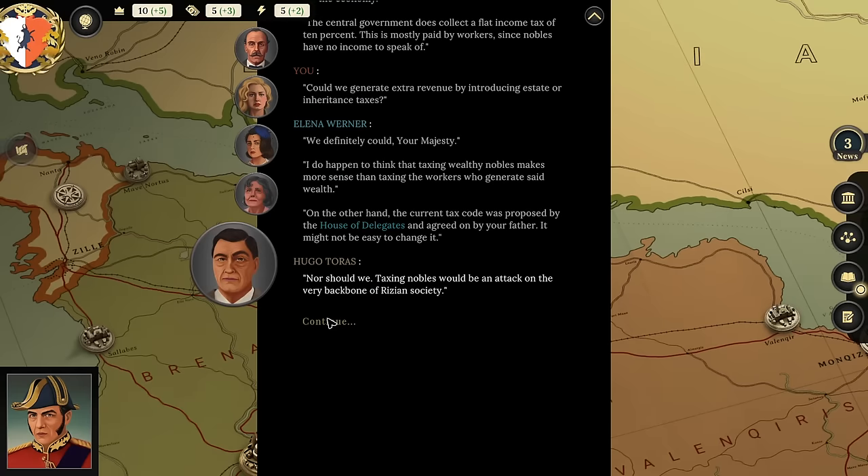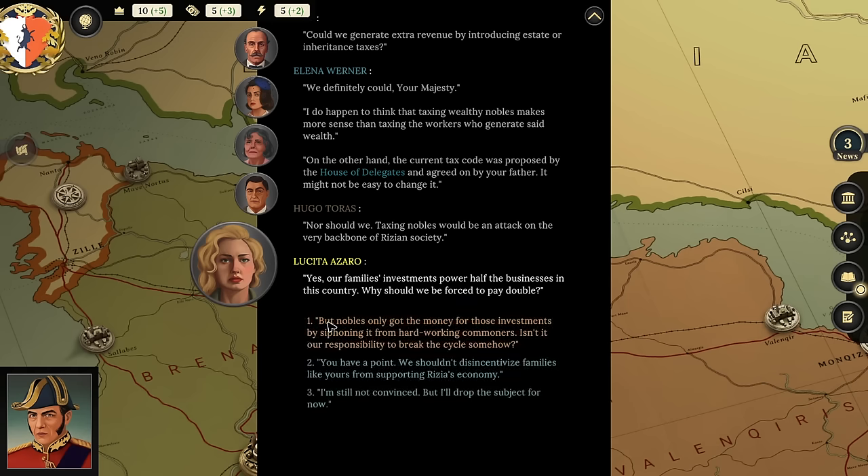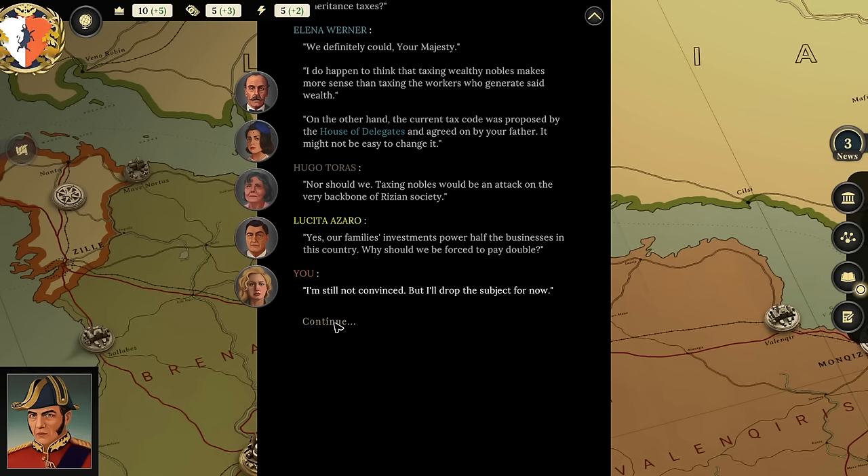Duchess Azaro objects: 'Taxing nobles would be an attack on the very backbone of Rizian society. Our family's investments power half the businesses in the country—why should we be forced to pay double?' Player thinks: 'We'll just take it from them—nationalize everything!' but instead chooses to drop the subject for now, noting that's how to piss everyone off in the room.